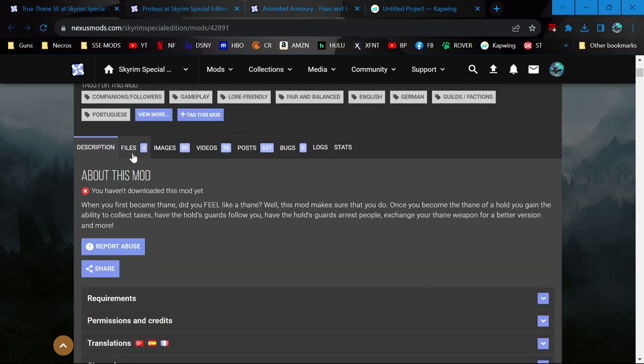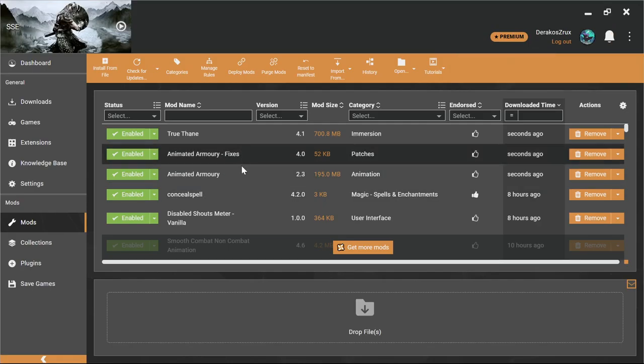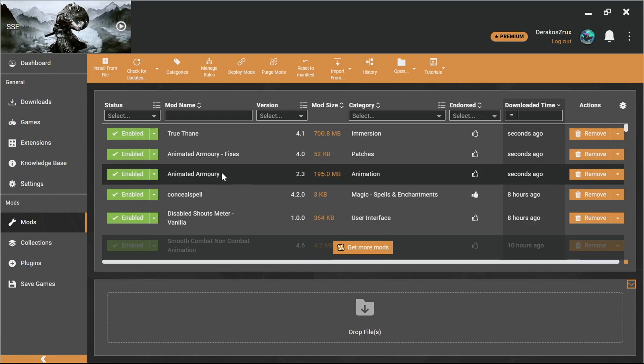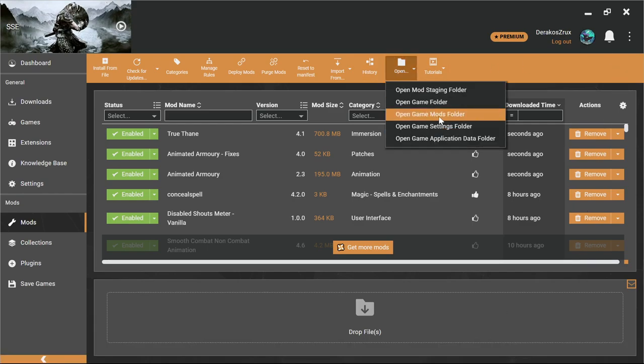True Thane is installed. We added Animated Armory — the DAR version — so I'm pretty sure we don't need to run Nemesis, but I'm going to do it anyway. Easy peasy.